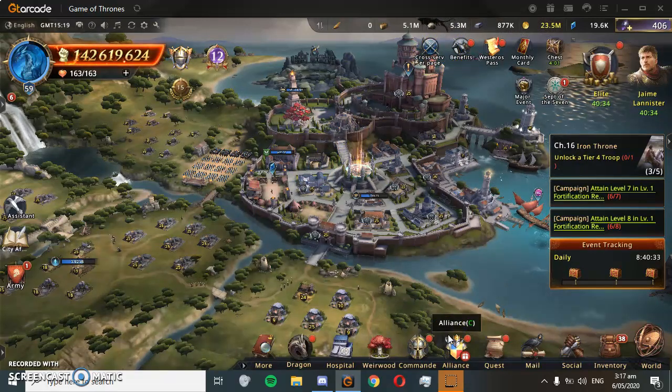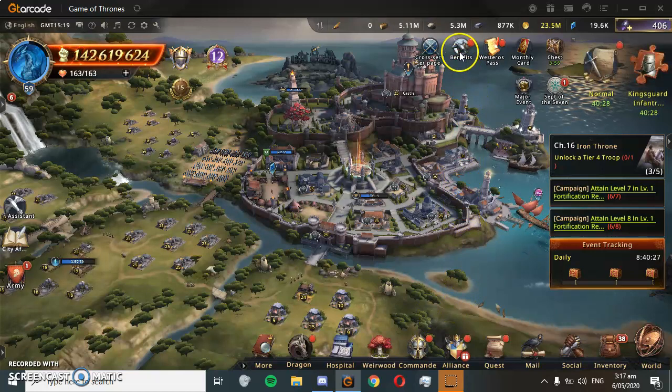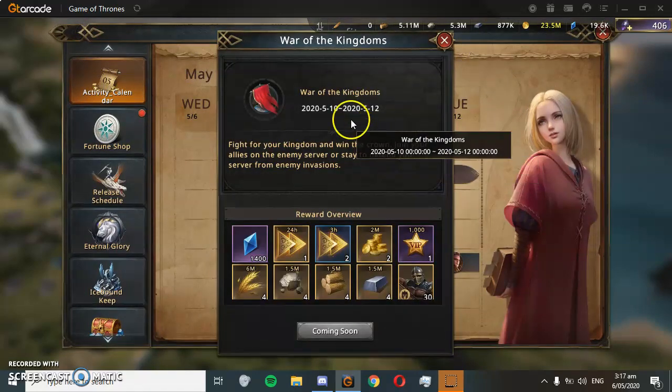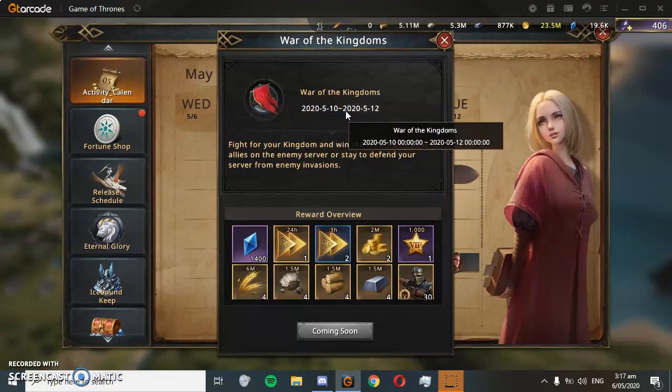The reason for this video is that we have Kingdom vs Kingdom coming up. If we go to our benefits here we can see in the activity calendar the War of the Kingdoms event. You can see it starts on the 10th of May and finishes on the 12th of May, which allows for one day of warring, another day of diamond mine collections, and a preparation phase as well.